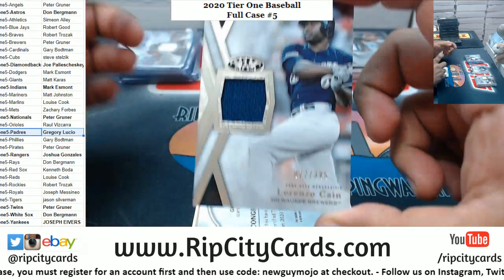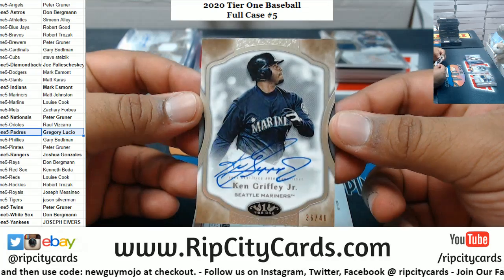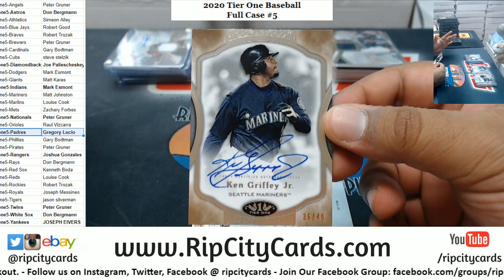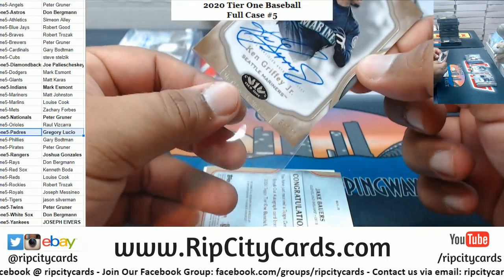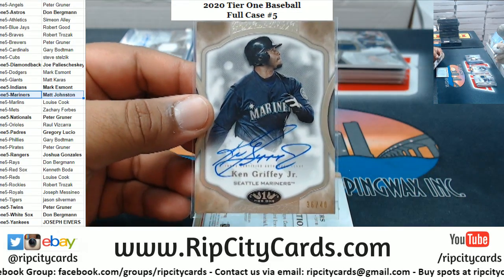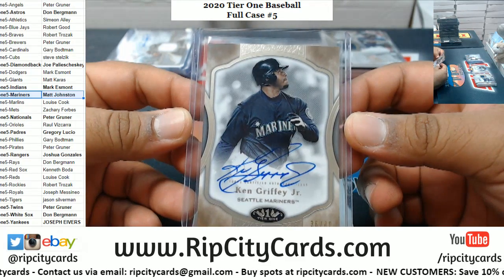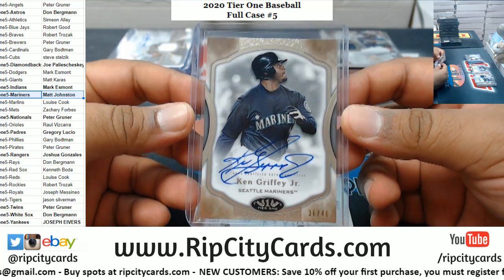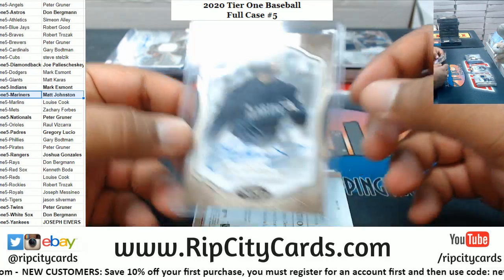We got Lorenzo Cain relic to 395, Brewers. Ken Griffey Jr.! I have never pulled a Ken Griffey Jr. autograph — this is my first time. Dude, that is awesome. I'm shaking a little bit. Wow, man, that is sick. Dude has a really nice autograph. The sweetest swing in all of baseball. Who hit that? There you go, Matt — at least it's going to a good home. That is sick, man.